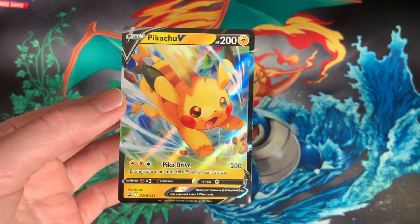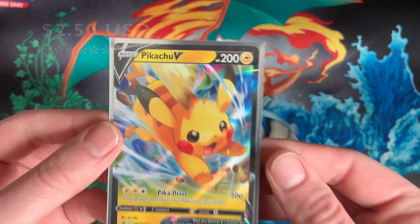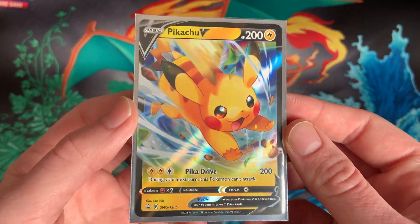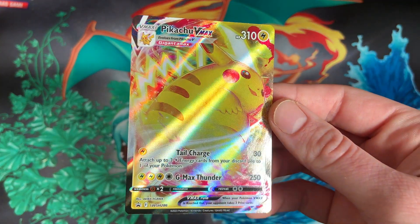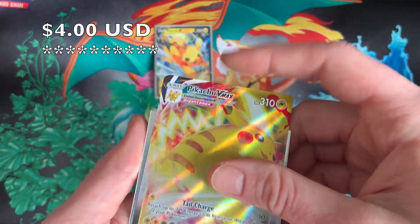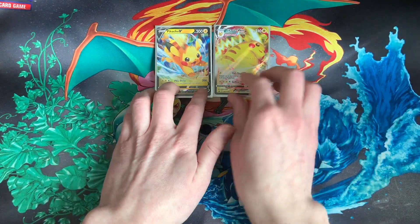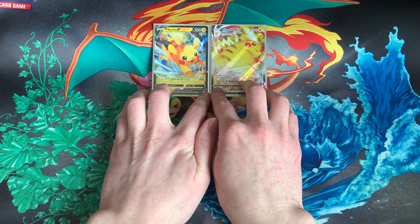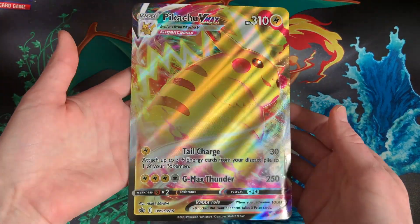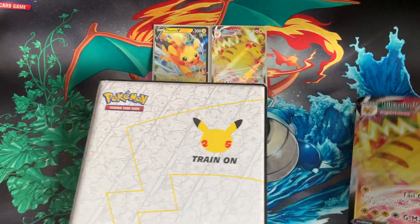First we got in the nice box a brand new Pikachu V. I do like new Pikachus, new art styles — that's a very nice one. And of course the glimmery shine. Then we got ourselves a new Pikachu VMAX card, and this was half of the reason why I wanted to get the box. I feel like I started getting so many Pikachu VMAXs with different art styles without even realizing how much I already had. It's like, why not get more? And of course we have the biggest P. Really nice cards.